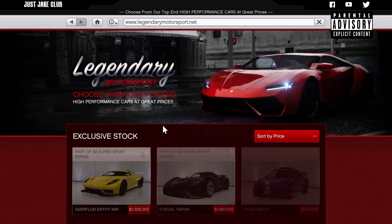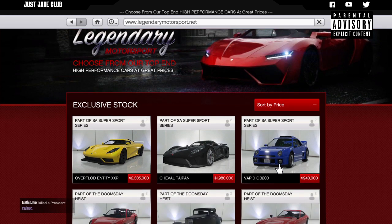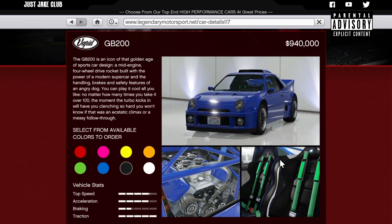But we're here today for this Vapid GP200, aka the RS200 in real life. Just look at it — it looks amazing, so close to its real life counterpart. It's got that crazy wing at the back, the big scoop on the roof, and even the singular circular headlights just like the real one. It's crazy how close some of these vehicles rockstar put in this game are.